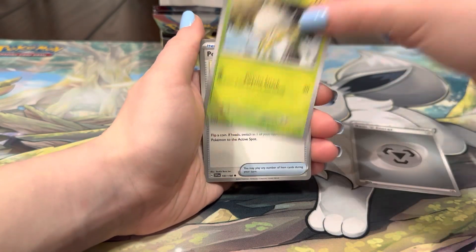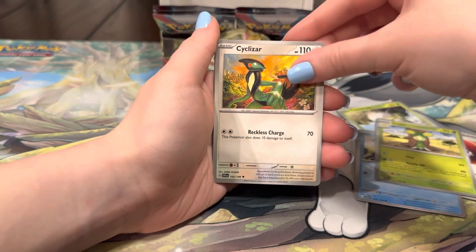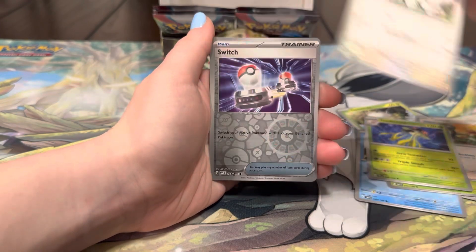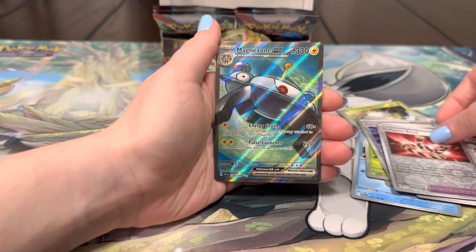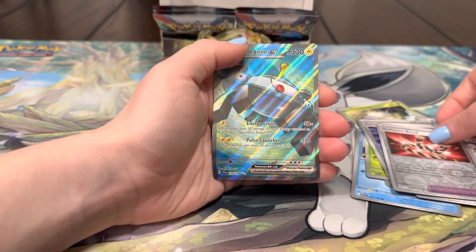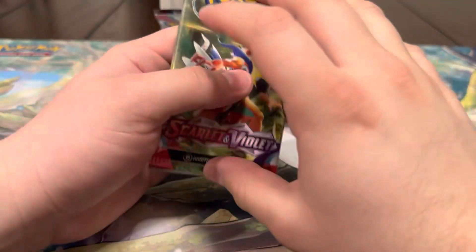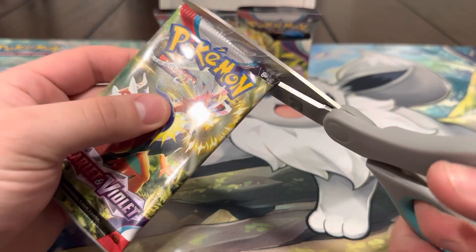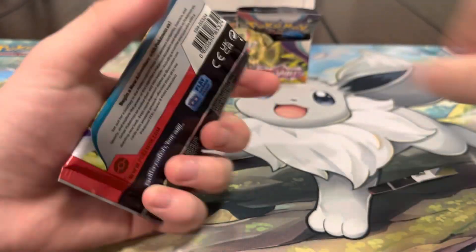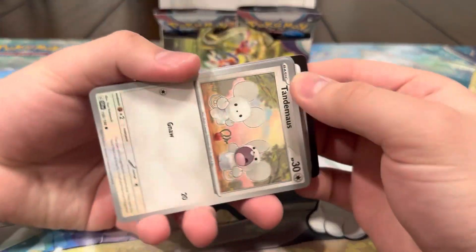Next pack — Energy, Tarantula, Tarantula — wait is that a Tortilla? — Toad School, Mass Hold, Switch, and — a full art! Magnezone! I think this is our third one actually. We've pulled a lot of that Magnezone, but I can't complain especially after pulling that Koraidon. The hits picked up — we got the Koraidon special illustration art and then the full art Magnezone. Very nice, although we do already have that Magnezone unfortunately.